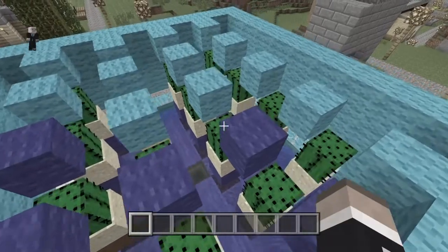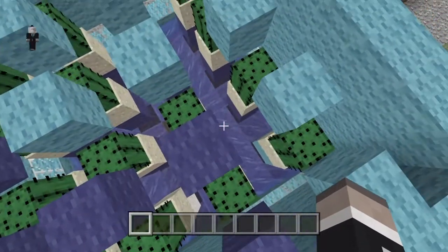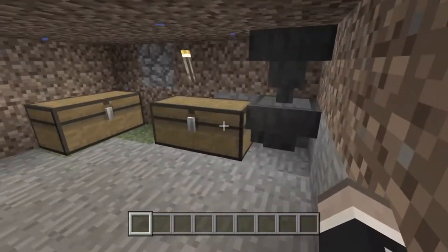There is a cactus farm. When the cactus grows, it touches this block. Cactus cannot grow next to a block, so the block breaks, falls into the water, and goes into a hopper that's in the middle. Then the hopper transfers the item into the crates that are below.